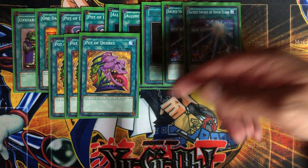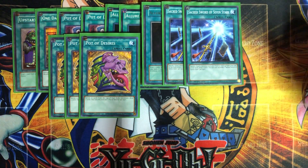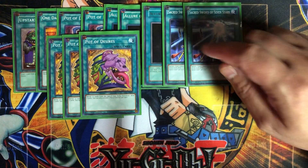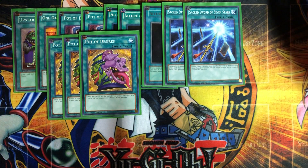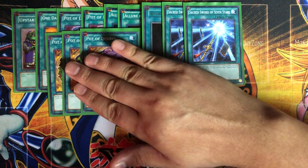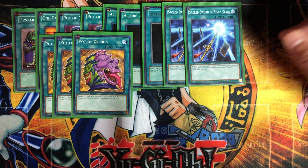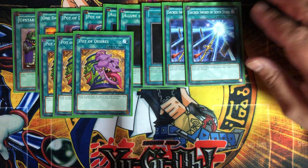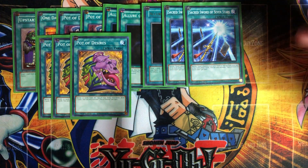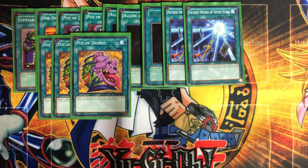Of course, what really makes the deck work is three copies of Pot of Desires. I'm glad this came out in a recent structure deck because I didn't have any before. You banish the top 10 cards of your deck face-down and then draw two cards. Unfortunately because of the face-down banish, it won't trigger your Necro Faces, and there's always a risk you could banish all your Grand Majus — but that's the risk you take with this type of deck.